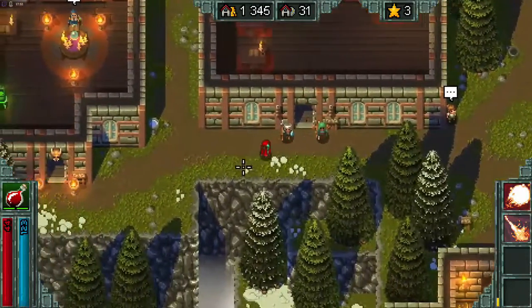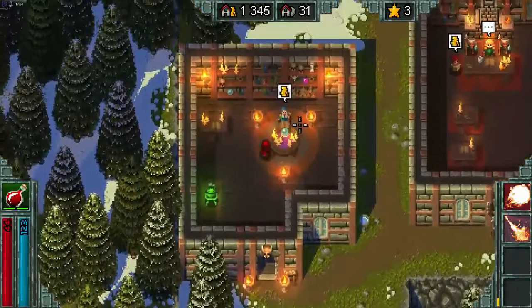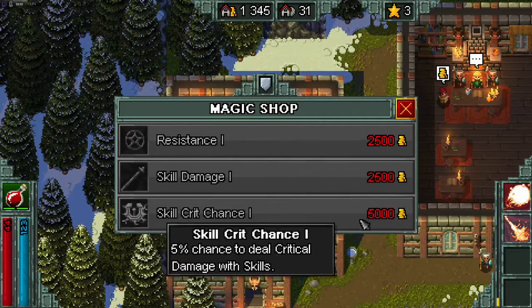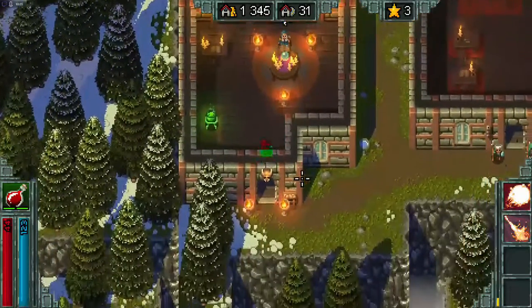Of the things I've unlocked so far, there's the sorcerer who will increase your stats — these are permanent upgrades purchased with your town gold. Skill damage covers all your spells, and resistance obviously helps you stay safe from magic.